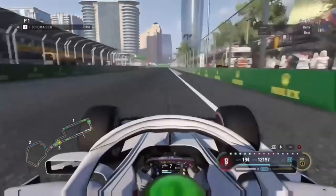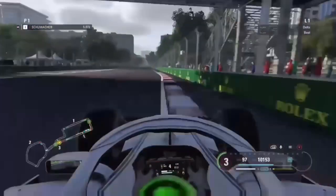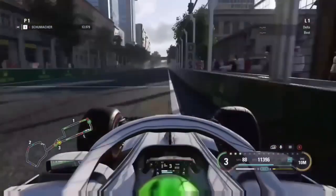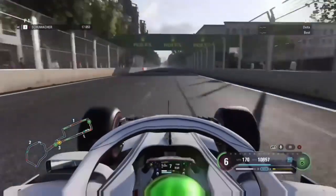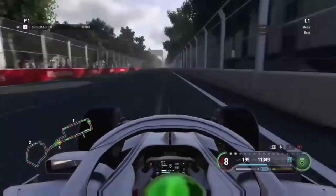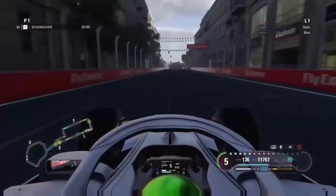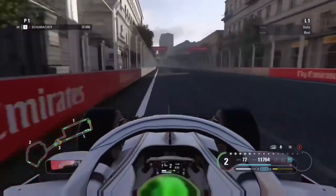Here we are heading into our main qualifying lap, heading into Turn 1, getting it nice and clean on the exit and entrance as well. Coming up to Turn 2 — an easy sector, pretty much just straightforward. Three left-hand turns as we come up into the next straight, DRS wide open, hoping to get our max speed up. We've got some aerodynamic upgrades at this track which will help us significantly — we've got a major upgrade coming into this race.